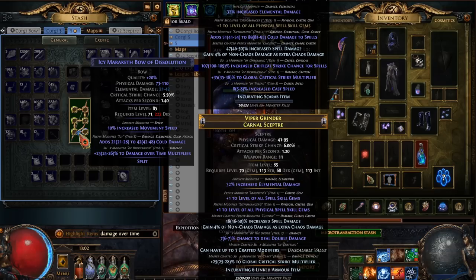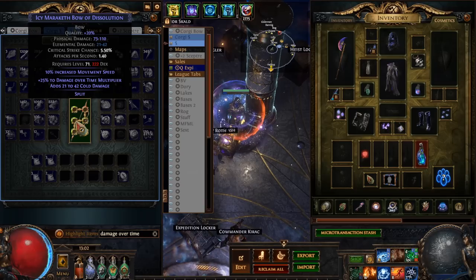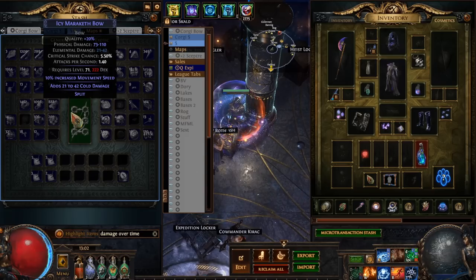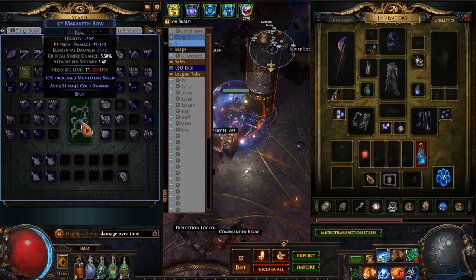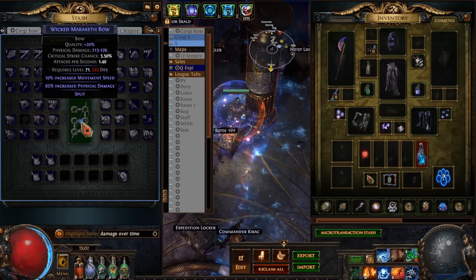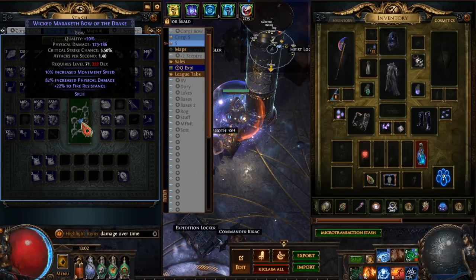There we go — it took 1200 to see it again. Now the fun part is we need to annul. It's meant to be a one in 320, so that's why I'm not imprinting, but it took me 1200 to see it a second time after failing that first annul. Maybe we do imprint it next time.